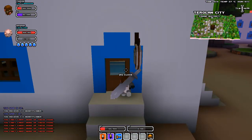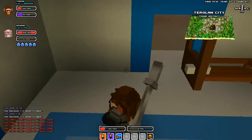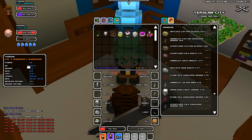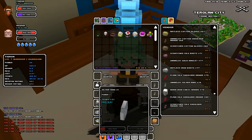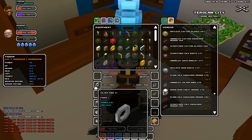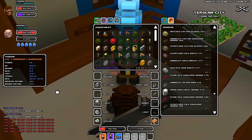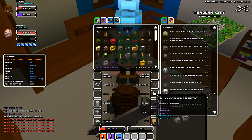I think I might end the episode there. Oh yeah, one more thing: the power level is what determines what equipment you can wear. For instance, this silver ring says power 1. My silver amulet says power 5. And as long as my power level is greater than or equal to that, I can use it. A lot of my stuff is power level 5 and power level 1.